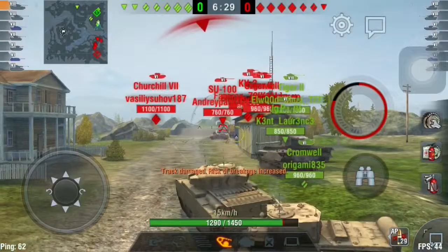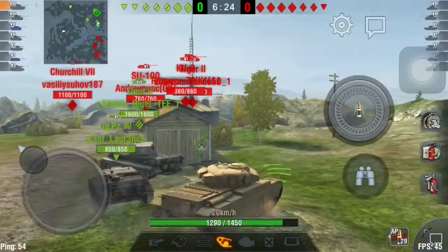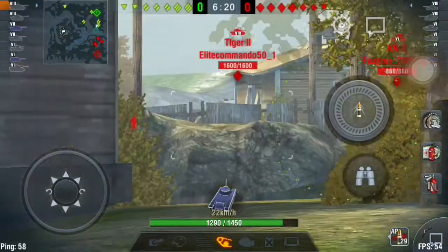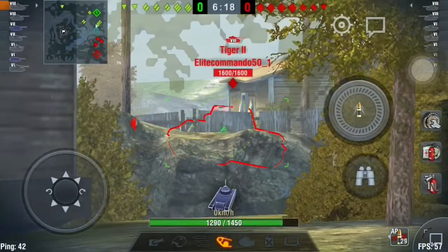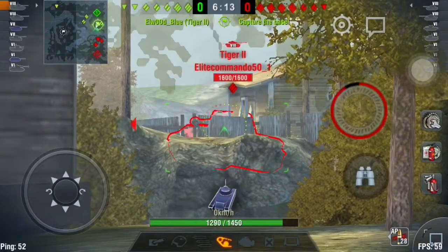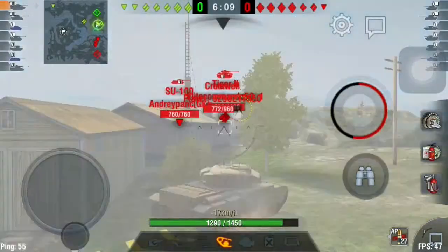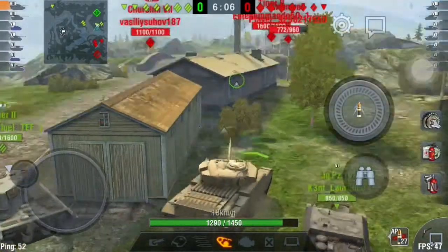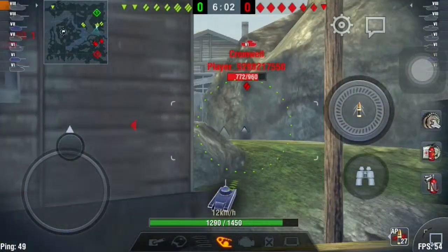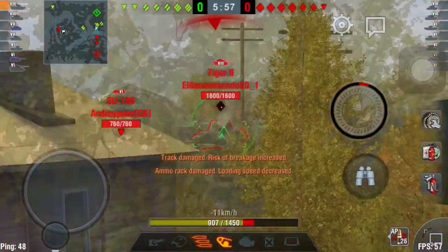Dodge a shot from Cromwell. Take one from the Chieftain. Comet, get out of the way! That was kinda my fault — I pushed up too far. Come on, can we hit the Tiger too, right in the gun? Cromwell, you can take that hit. That just bounced off the front at an extreme angle. That's pretty much the only time I'll bounce on that thing. Watch me go and bounce a turret mark.